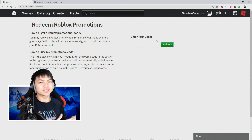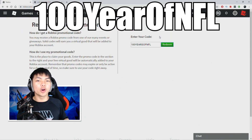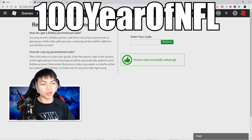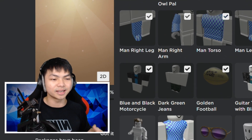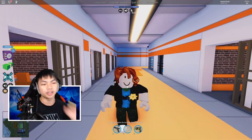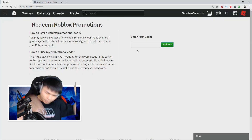The third promo code is '100YEARSOFNFL' — I'm pretty sure everybody already knows this one. Just type that in and click Redeem. This code gives you a gear item: a golden football. Promo code successfully redeemed! Pop it on the avatar — look at that golden football! Come let me know what sport you guys play. Note: this is a gear item, so you can't use it in games like Jailbreak or Mad City that don't allow gears.